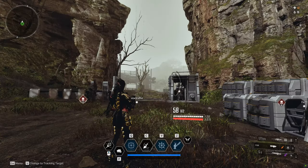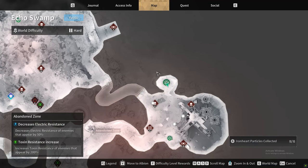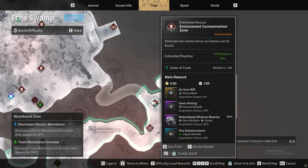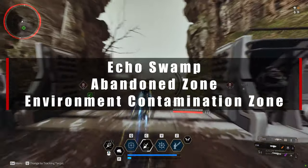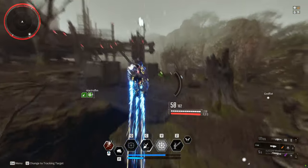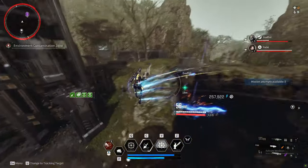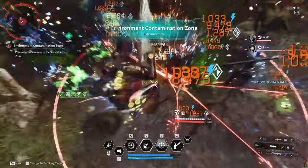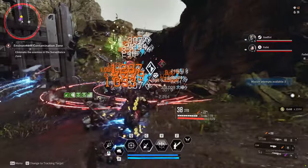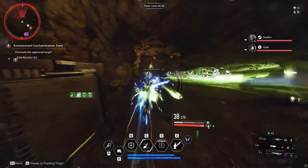First up we have the encrypted neural circuits, or reds. They are found in Echo Swamp across the entire land, and what I recommend is the Environment Contamination Zone in Abandoned Zone. This mission is about 20 to 30 seconds when starting from the beginning. You get two drops from two separate elites, about three to five brains each, so you can get 10 every 20 to 30 seconds.